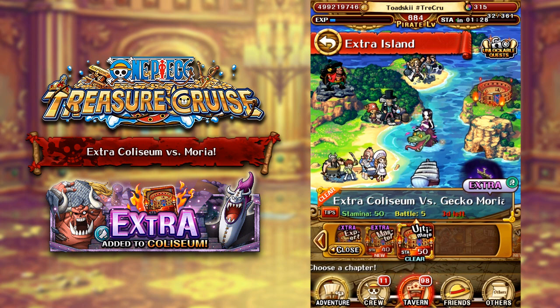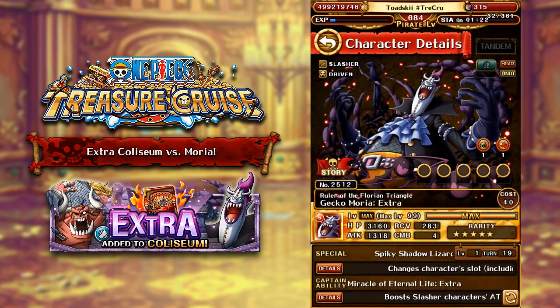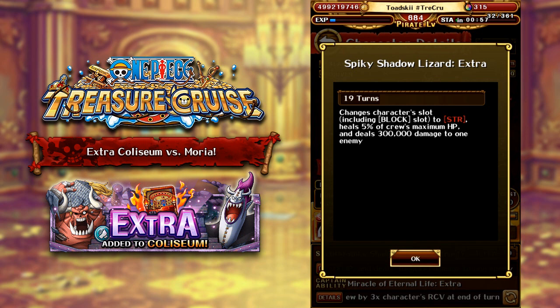But before we get into the nitty gritty of the dungeon itself, we're going to talk about the brand new characters that have arrived here. So the Extra version of Gekko Moria — nothing too much has changed with this character in comparison to when Neptune came out with his Extra version. I feel like Neptune boosts two separate classes, being Striker and Powerhouse, for his specific orb boost, which is actually a pretty big change for him. But as for what Moria does, his Special Ability will go ahead and change the character slot, including Block, into Strength, and then heals 5% of your crew's max HP and does 300,000 fixed damage to one enemy.